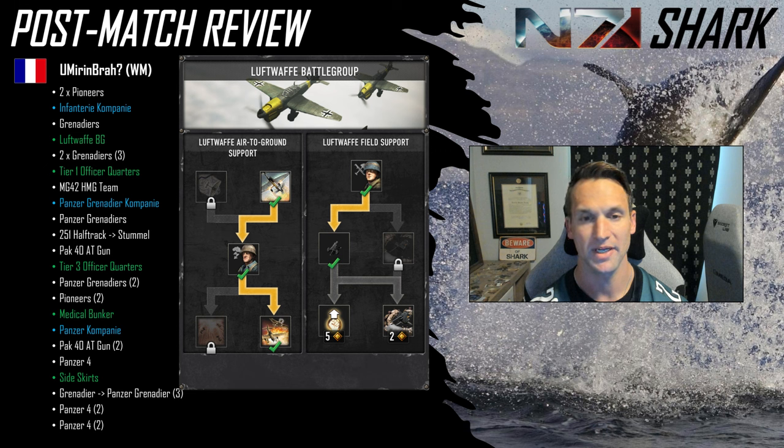Then he gets his tier four out, gets a second AT gun, and starts investing into Panzer IVs. Gets his first Panzer IV, unlocks the side skirts — he's starting to get pop-capped here, and this is a good use of resources to give them extra durability. Takes one of his Grenadier squads and converts it to a third Panzer Grenadier, which I really like — especially as Jeff G starts to mass rifles, the P-Grens are really able to stay with the rifles and push them off, whereas the Grenadiers start to lose their utility late game. Gets the second Panzer IV, and then at the end of the game when he loses one, he goes to replace it.